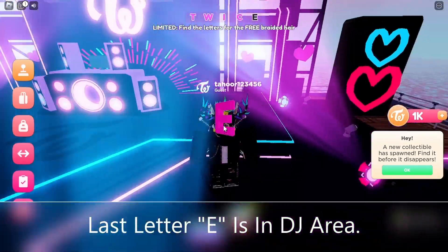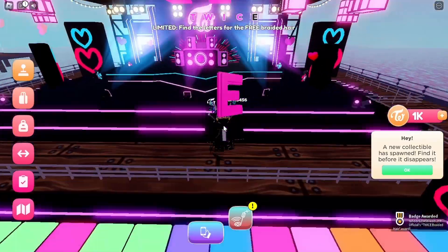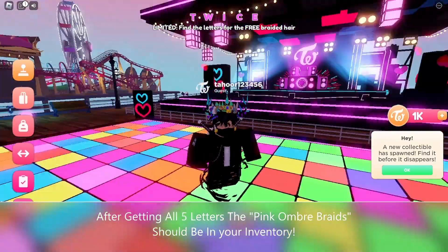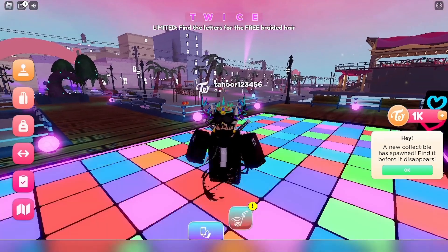The last letter E is in the DJ area. After getting all 5 letters, the pink ombre braids should be in your inventory.